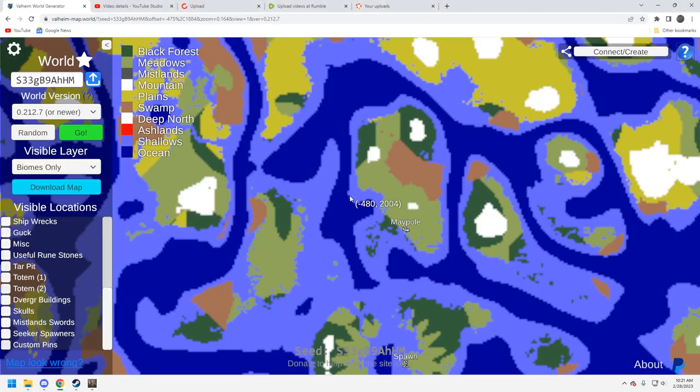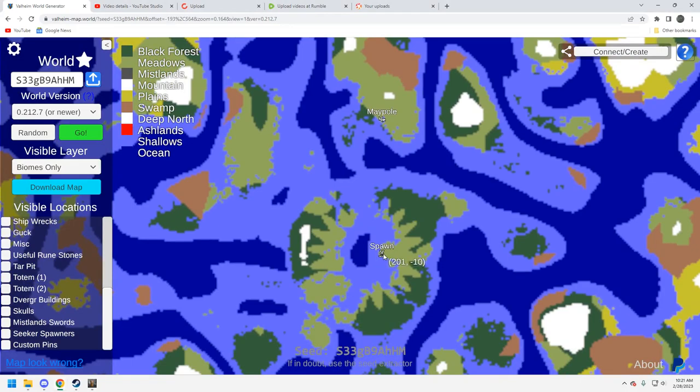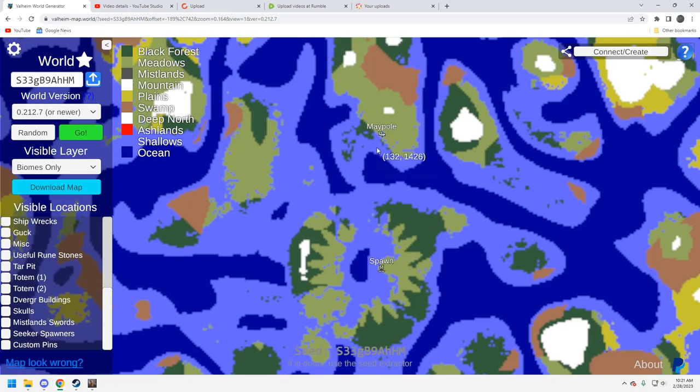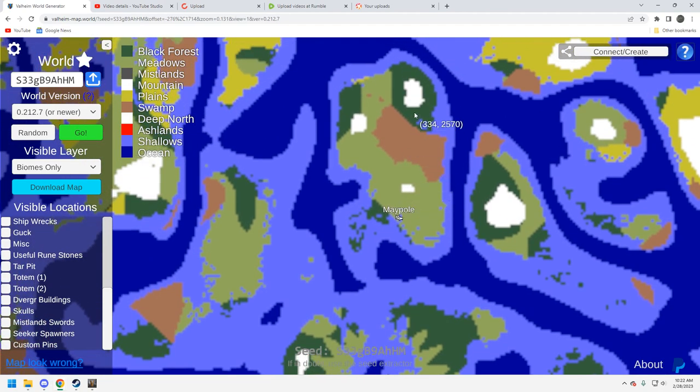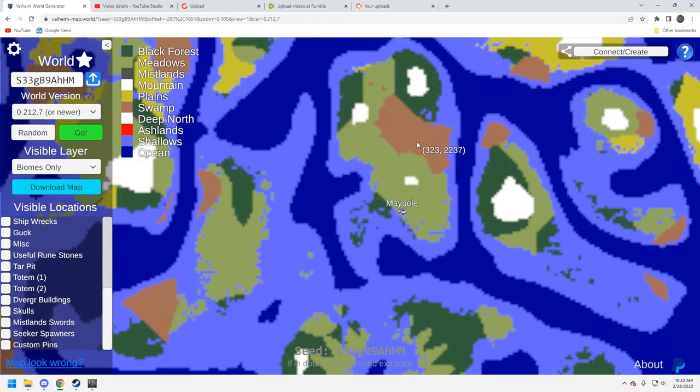Here we are on the Valheim map. Here's the spawn — this is a unique little starter island with a huge bay right here. There's the maypole. The black forest area is big enough; I'm pretty sure I did see copper there. You've got plenty of meadow, some mountain, swamp right here, and dark forest — four biomes right here, which is pretty sweet. The nice part about this seed is the swamp biome.